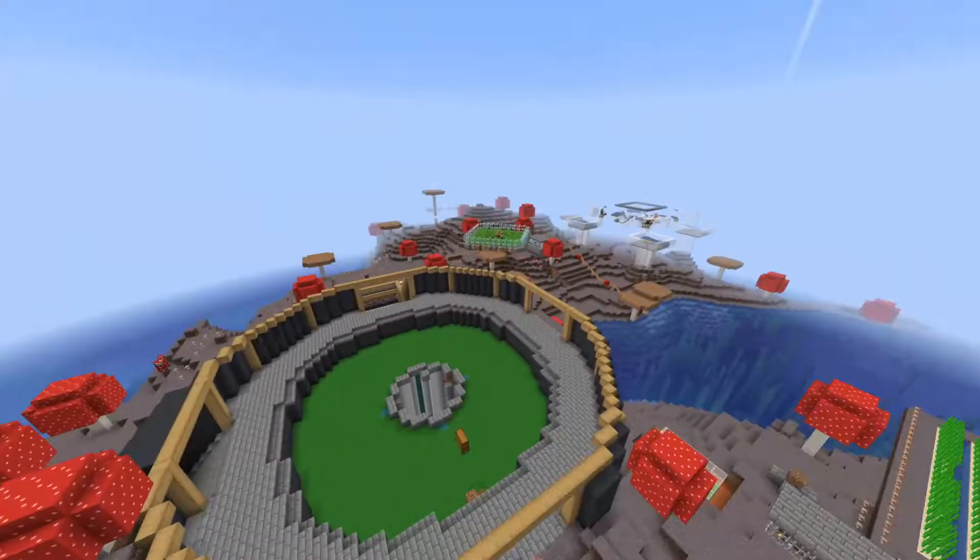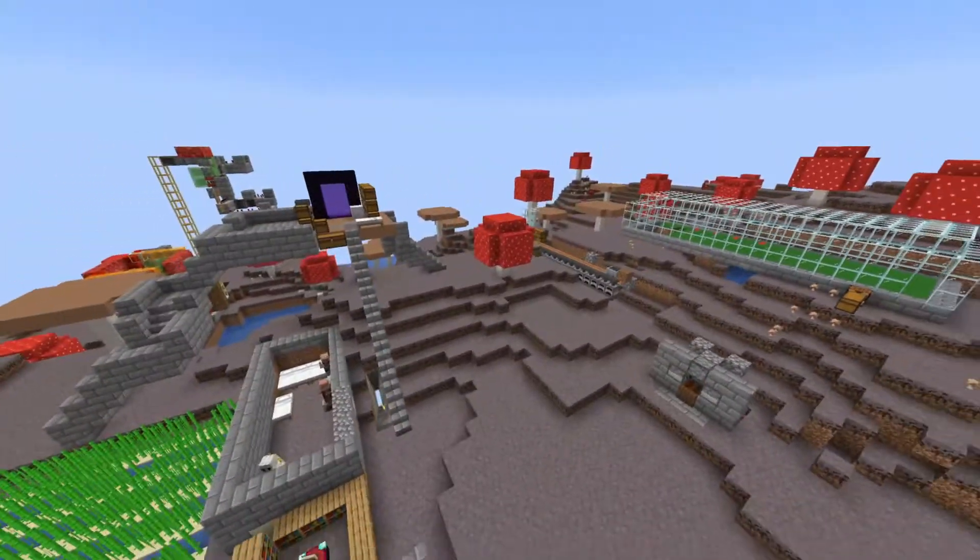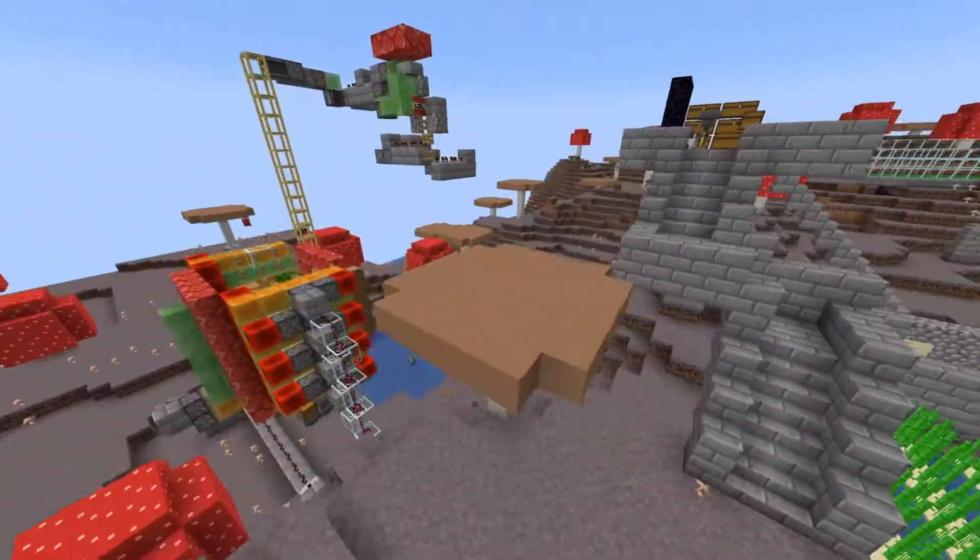So that was Thijs' and Sander's base, and that was also the end of this episode. I will see you in the next episode — goodbye!